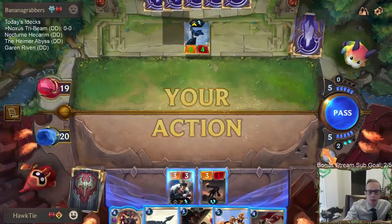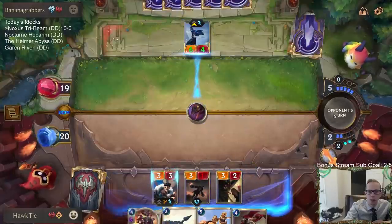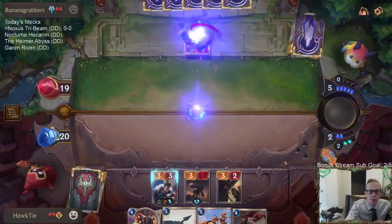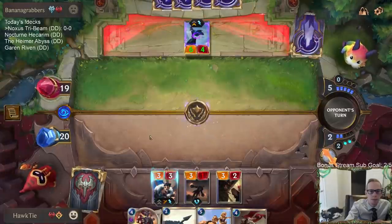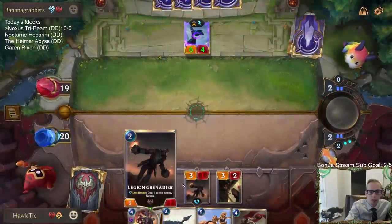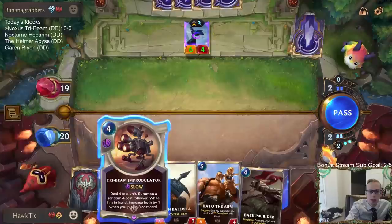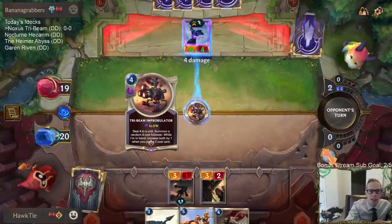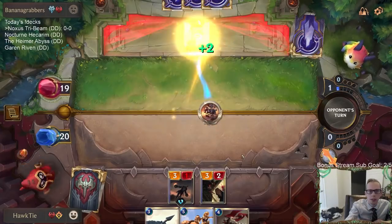Alright, Tri-Beam's dealing three right now. Going to go ahead and stun the Ashe because she has four health and that's annoying — stun it so we don't have to attack into it. Good, Cooling Strike. I was going to get in my way. Or you know what, what if I just do this — get a four cost unit that can attack right now. Maybe I should have just gone Iron Ballista to begin with. Good thing we won the stun.